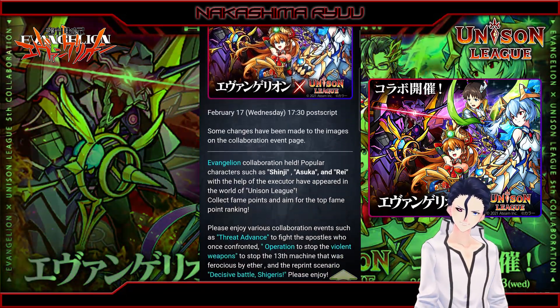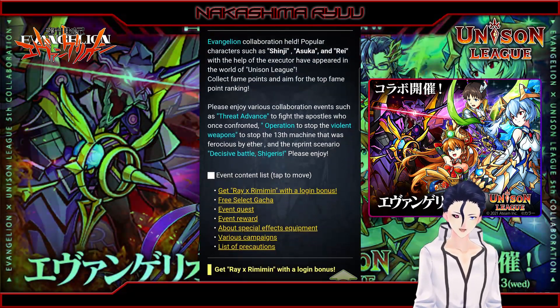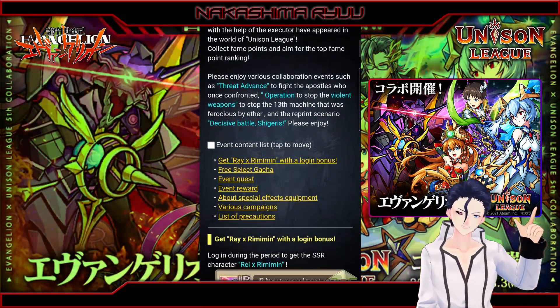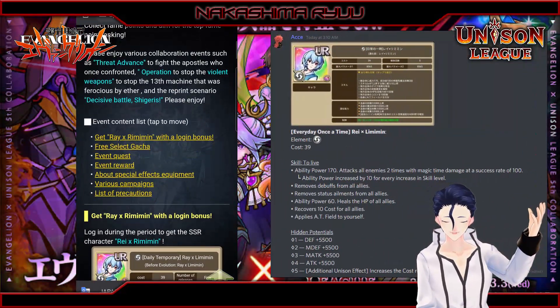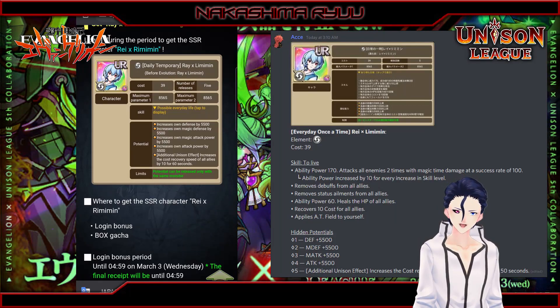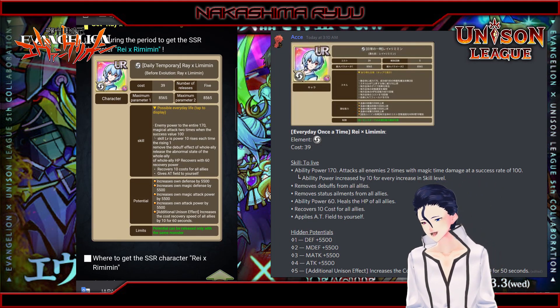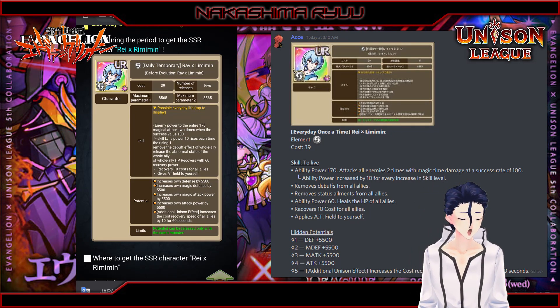Let's go over some of the monsters now, shall we? Starting with the new login rewards bonus monster, Rei x Lemon — a free cost 39 monster stat stick, as you'd probably only use this stat stick until you're powerful enough, and then it's gone as you put it into gear lockers to rot forever.